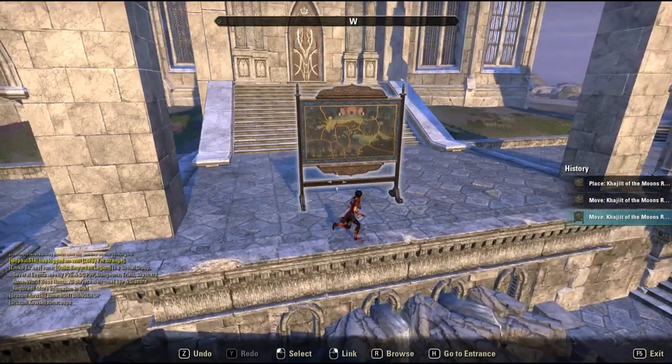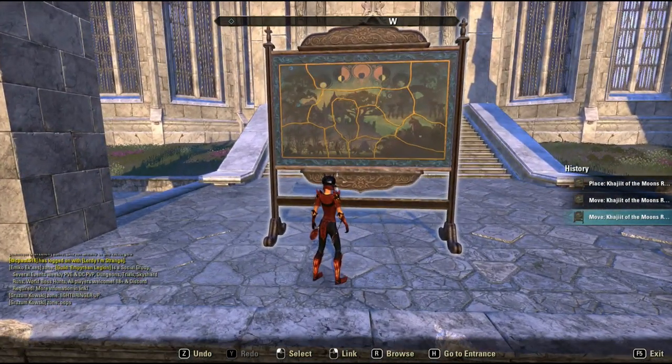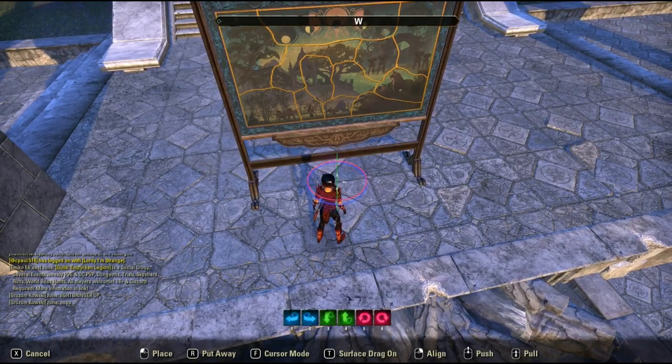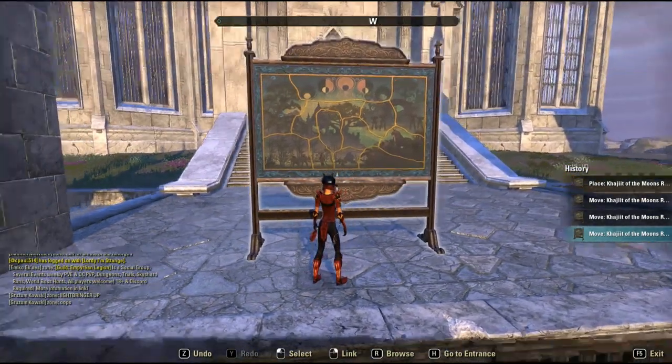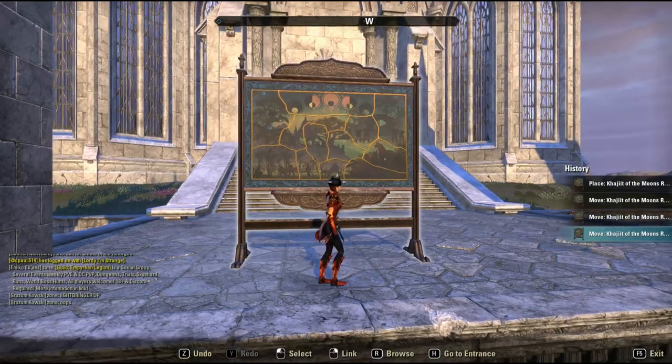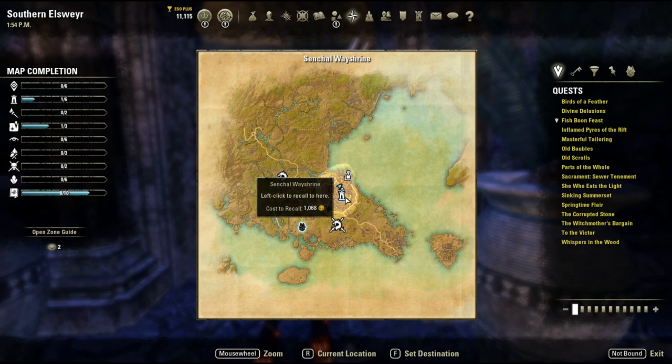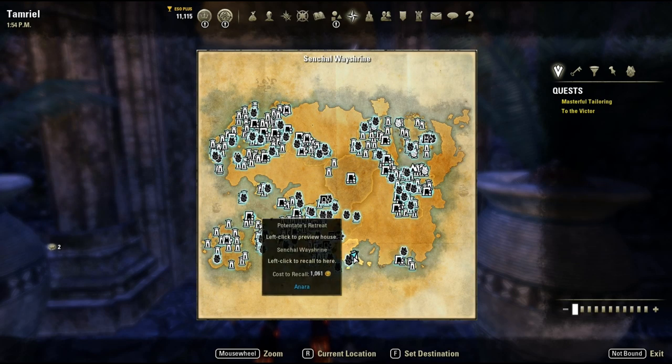There will be time links in the About section below and a pinned comment in the comment section below to each of the pieces, should you only need to find specific ones. Now let's get started. First things first, you will need to pick up the quest. Head to Southern Elsewhere and you will need to either own the Dragonhold DLC or be an ESO Plus member in order to access this zone.